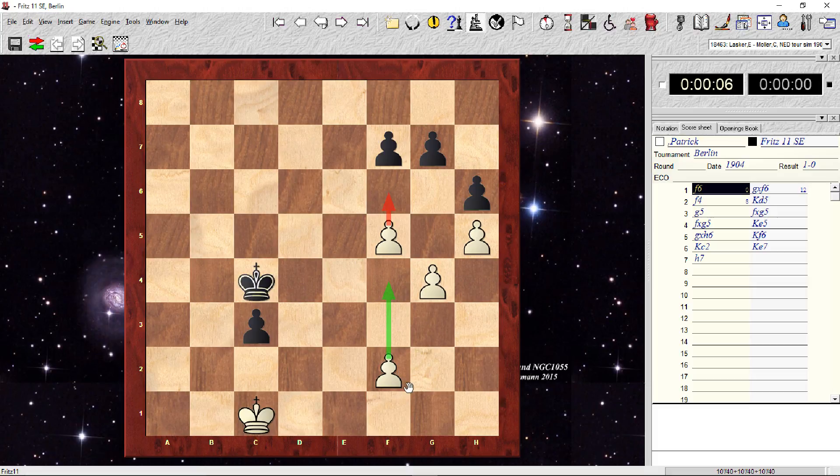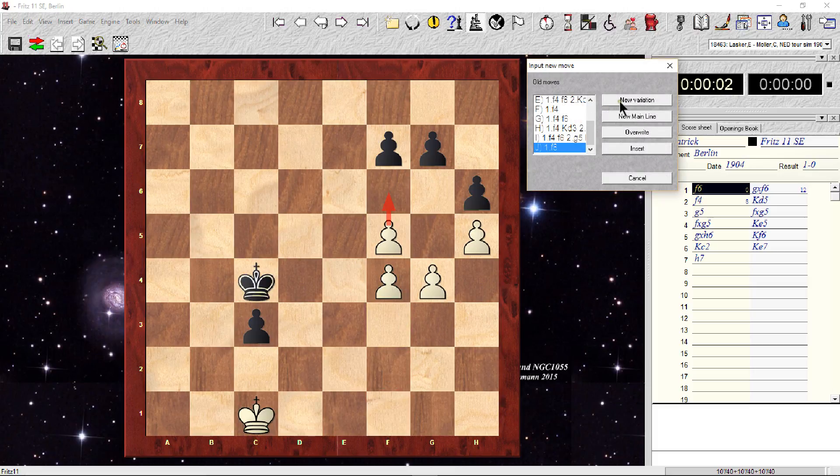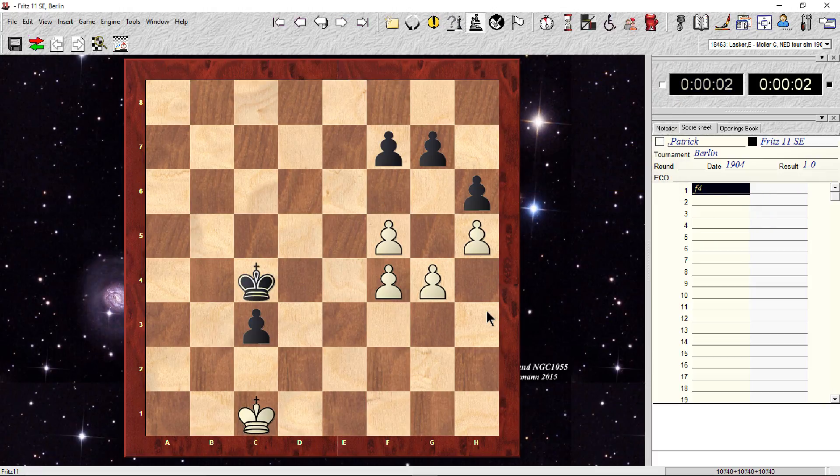Now let's take a look at the wrong move — I'll try to work through this myself. We'll make the wrong move as a new variation and let the computer play at a low level setting to see what happens if Lasker plays f4. The computer responds well — that's exactly what the opponent did in the printout. Black moves the pawn to f6, and instead of white having a blockade, now black has a blockade. No matter what white does, black is going to find a way to queen a pawn.